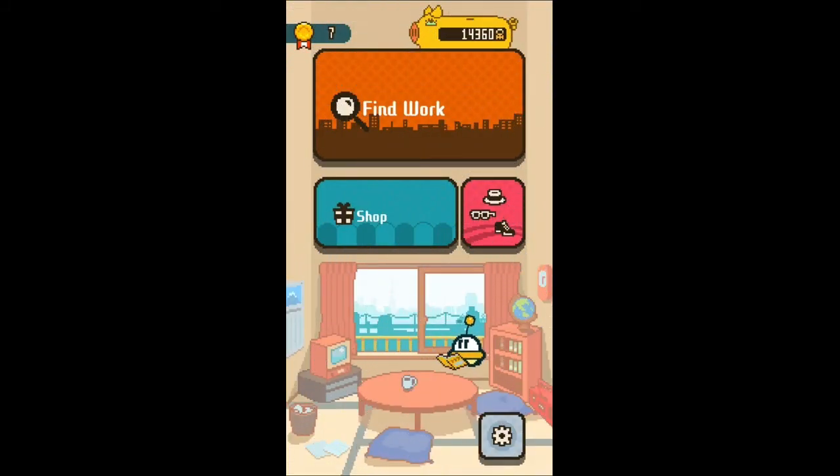Anyway, this is Part-Time UFO by HAL Laboratory. It's out now on the App Store. It's 81 megabytes and it's $3.99. I'll put the link in the description and it's also in this week's Snap Roundup under Monday. And that's it.